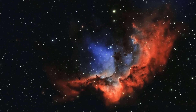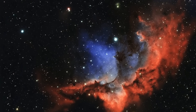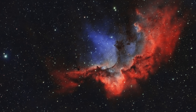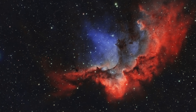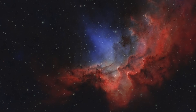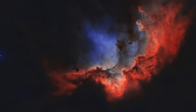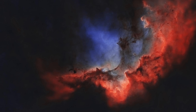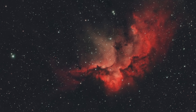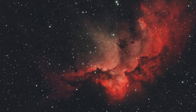The Wizard Nebula, cataloged as NGC 7380, is a spellbinding emission nebula located in the constellation Cepheus. Named for its evocative resemblance to a wizard casting a spell or a cloaked figure wielding magic, this glowing cloud of gas and dust is a vibrant star-forming region that enchants astronomers and astrophotographers alike. We'll explore the Wizard Nebula's origins, its captivating features, and why it holds a special place in the cosmic gallery.